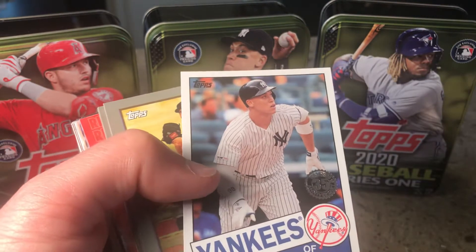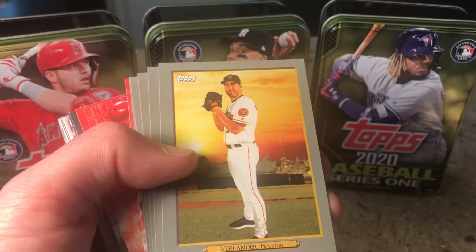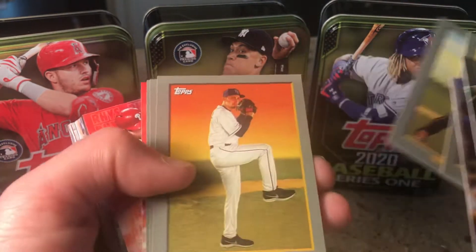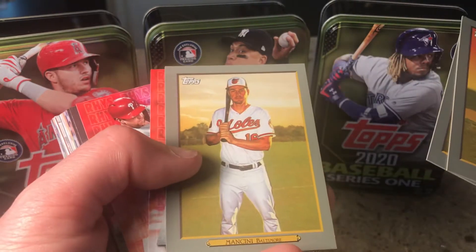Got an Aaron Judge right there — 85 — it's kind of cool. I'll take that guy right there. Justin Verlander — so that would be my number one card in here, not that everybody would agree. I do PC Verlander, so it's always kind of nice to get those.